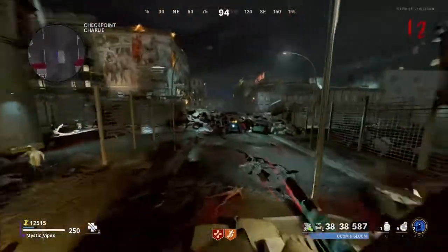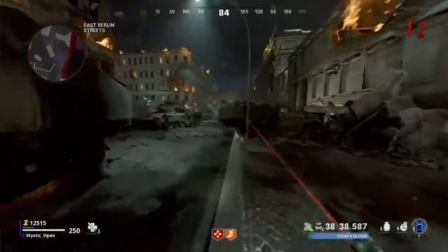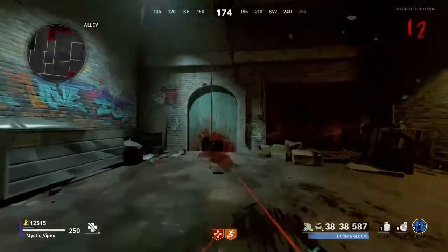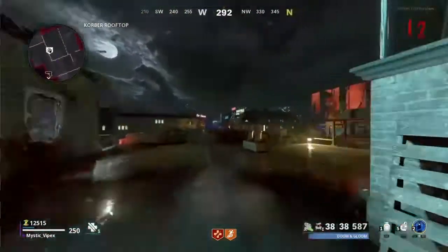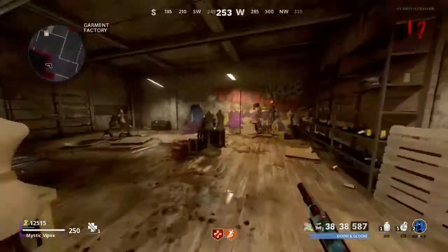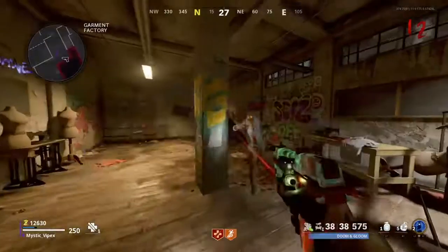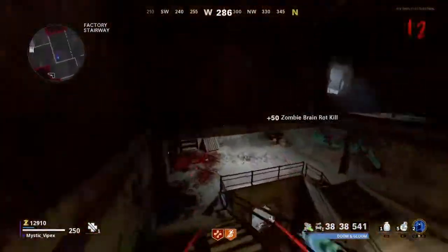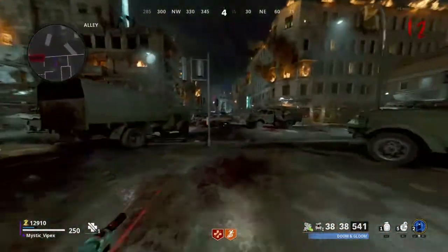Next, head back over here with the satellite. Go back down here, and at this broken armor station you will place the satellite up there. Now you have to go get Klaus. Now that you have all the parts, you can power him up and he will be operational.